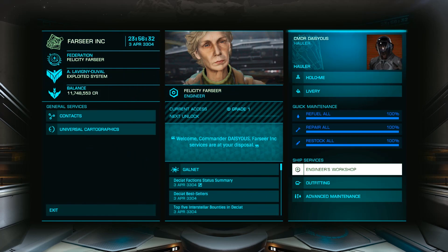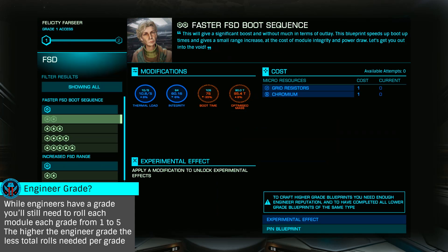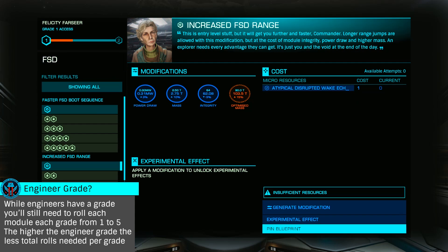While visiting an engineer, you'll want to pin the blueprint that you will use most often. Pinning allows you to roll that blueprint at any station in the galaxy that has outfitting. This can be a huge time-saver, as you don't need to visit the engineer for popular modifications. You'll be able to pin one blueprint per engineer, which covers all five grades.